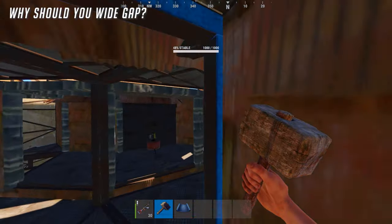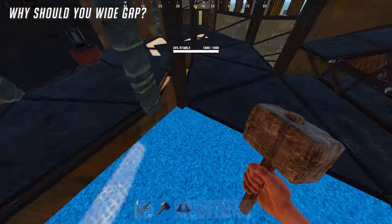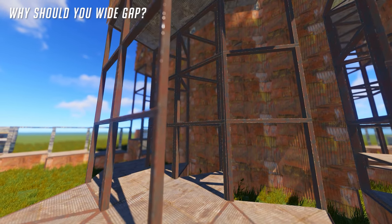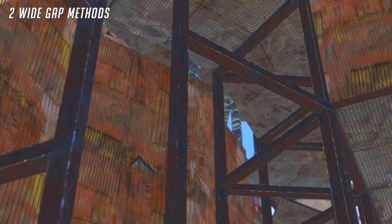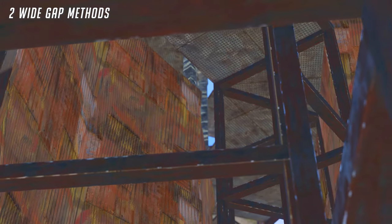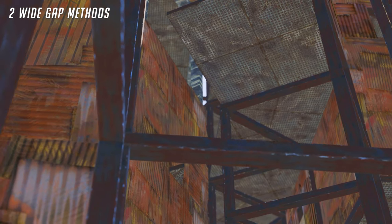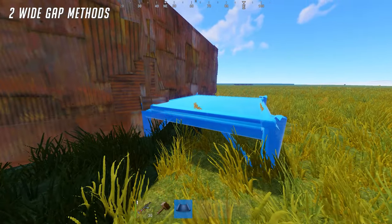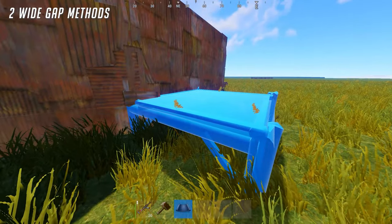A lot of upsides, pretty much. And because of these two consistent ways to make a wide gap shooting floor, I definitely think that wide gaps are going to become meta in Rust building, just like multi-TCs are meta. There are two main ways to make a wide gap: one commonly used one that's especially useful if you're trying to reconnect your wide gap to a multi-TC part of your base, and a second way that I like better that gives you a tighter wide gap, although you're not really able to reconnect that back to the actual base.